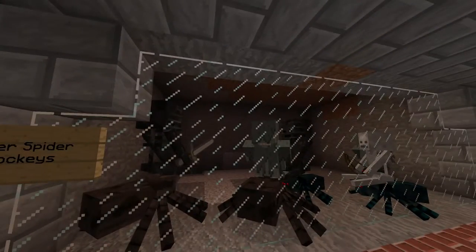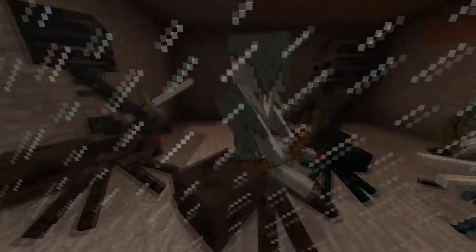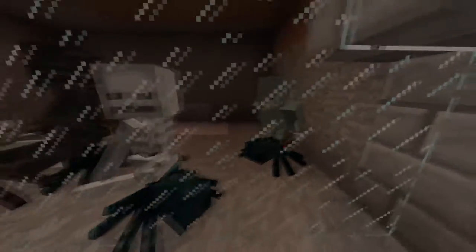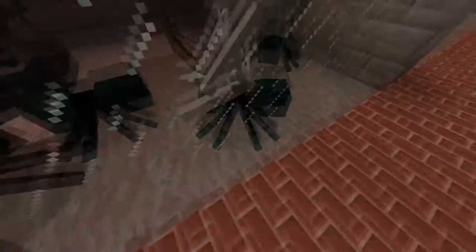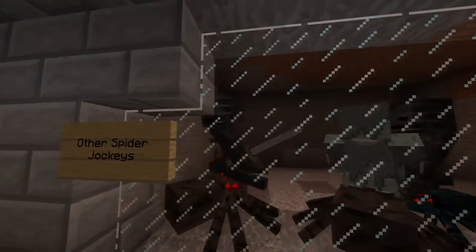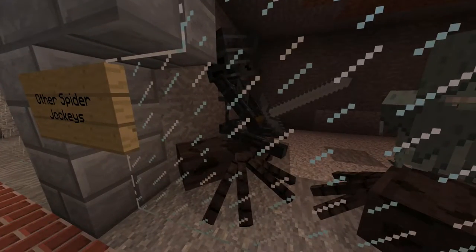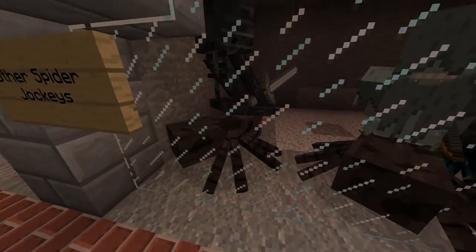Over here are all the rarer spider jockey variants. The most common of these would be the stray on a normal spider, spawning above ground in cold areas. Then cave spider types — the stray variant in cold biomes, the normal skeleton in any biome but near a cave spider spawner. The wither skeleton spider jockey may or may not be possible — not entirely sure about that one.